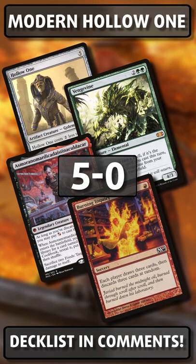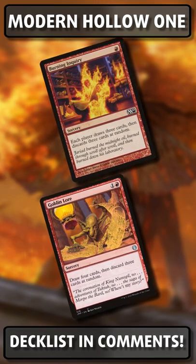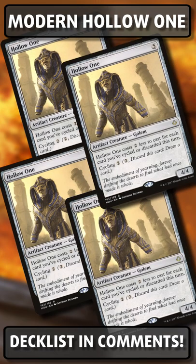Now if you've never seen a Hollow One deck before, we're looking to use Burning Inquiry or Goblin Lore to discard cards at random and draw three cards instead. If we happen to have Hollow Ones in our hand at the end of this spell resolving, particularly with Burning Inquiry, we're probably going to get to cast a 4/4 for zero mana. If we have multiple Hollow Ones, we'll get to cast them all for zero mana.